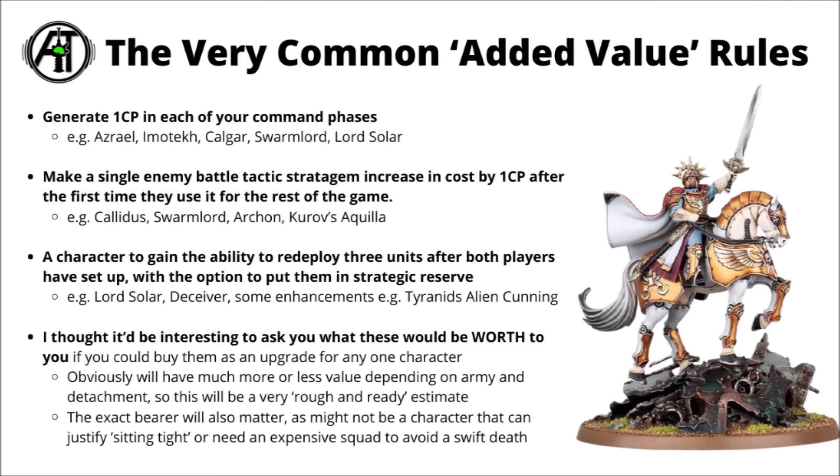Another very common rule is to ruin an enemy battle tactic stratagem — after they've used it once, it gets one CP more expensive for the rest of the game. That's present on loads of stuff: the Calidus Assassin, the Swarmlord, the Archon, or the Astra Militarum's Kurov's Aquila. Finally, another external added value rule is the ability to redeploy three units after both players have set up, with the option to put them in strategic reserve. Again, Lord Solar Leontus has that for the Astra Militarum, the C'tan Shard of the Deceiver for the Necrons, and some enhancements do it like Tyranids' Alien Cunning.